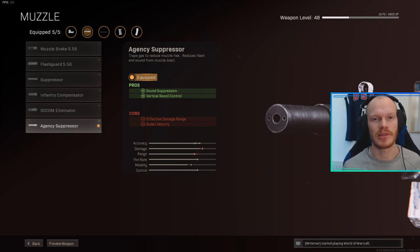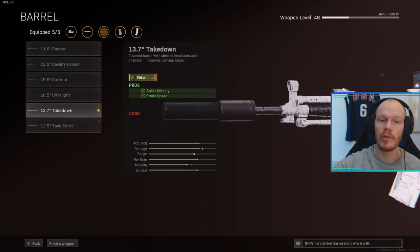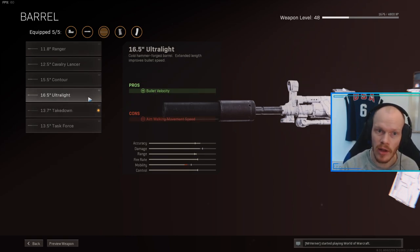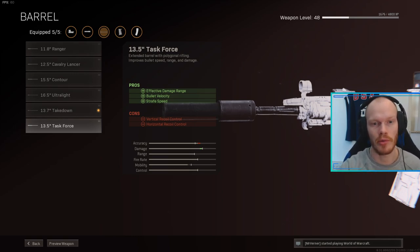Let's go into the Pharah class setup. The first attachment we are using is the Agency Suppressor — this will give you damage range and sound suppression, a very easy choice. After that, I'm using the 13.7 inch Takedown Barrel, which gives you more bullet velocity and strafe speed. You could go for the Ultralight for just bullet velocity, or the Task Force for effective damage range and bullet velocity increase. I prefer the Takedown, but the Task Force is also a very good option if you want a longer range AR.